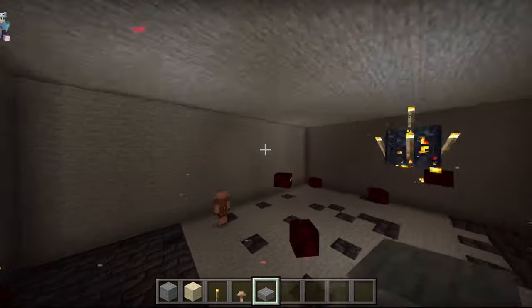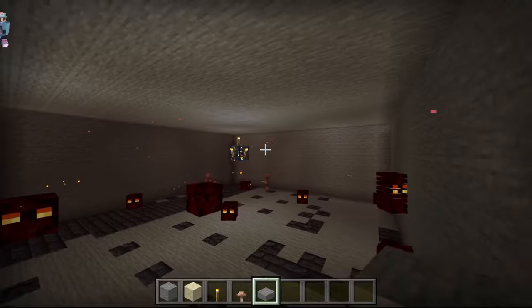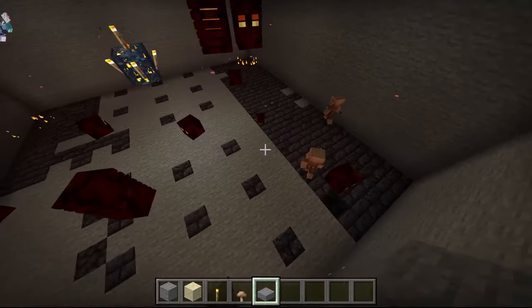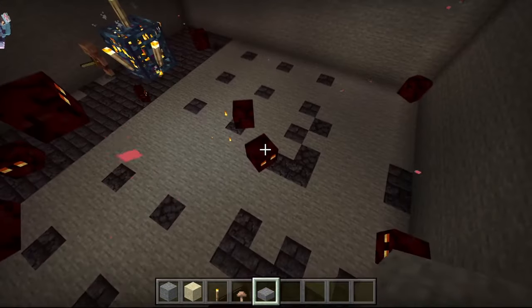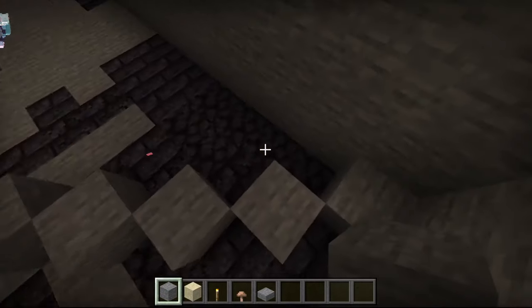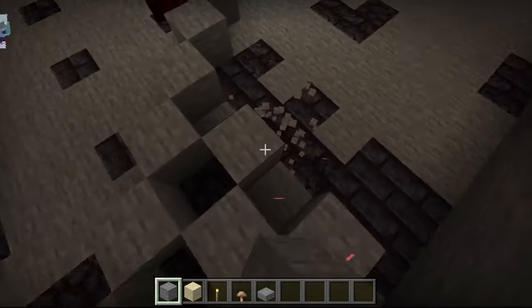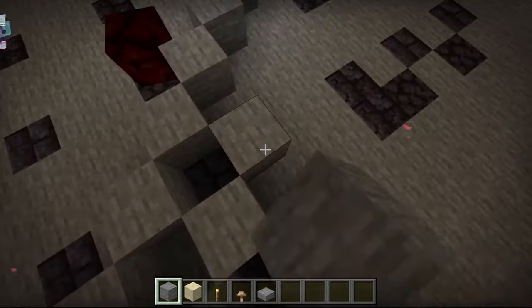Now that we're done with filling the top in — you don't actually have to put half slabs on top if you don't want to, I just put them to make it a little safer. Now with any blocks, we're going to make a checker pattern on the floor, because this is where we are going to be placing our powdered snow.